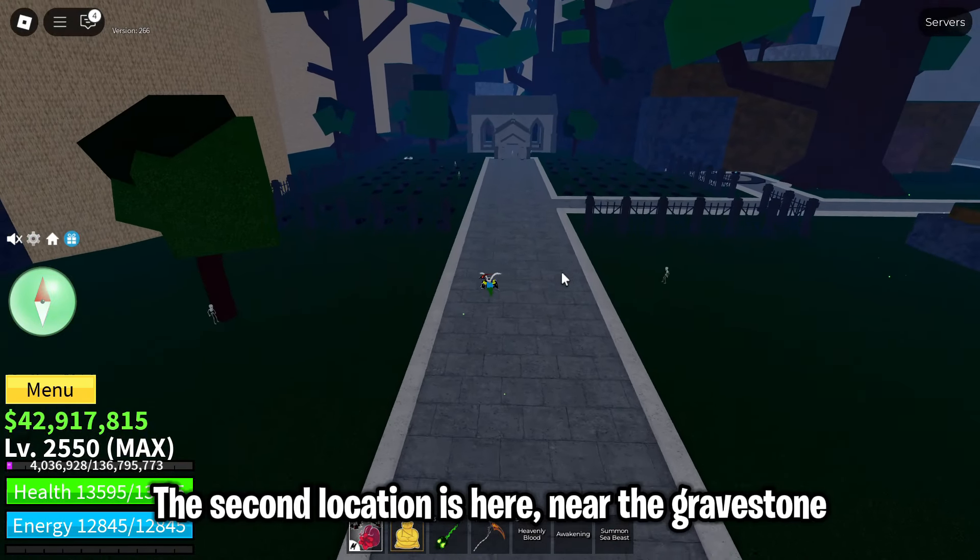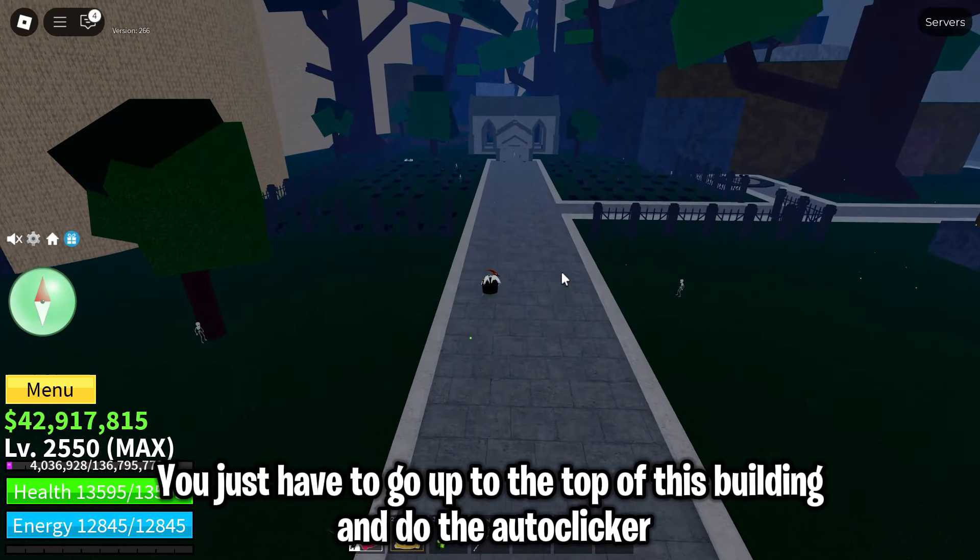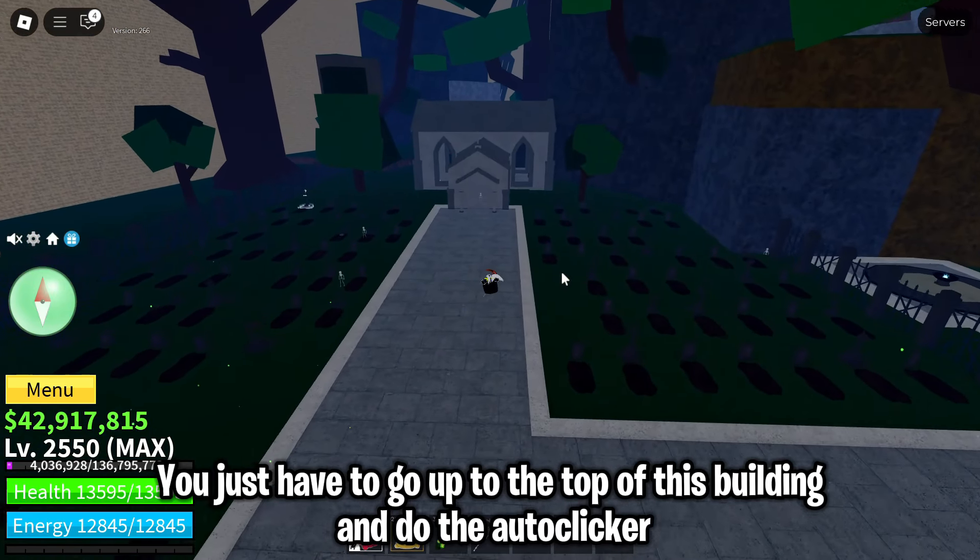The second AFK location is here, near the gravestone. You just have to go up to the top of this building and run the autoclicker.